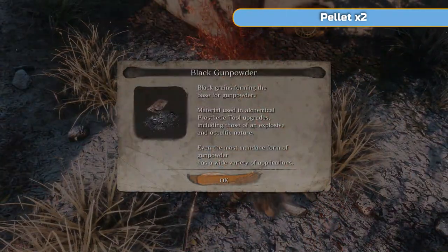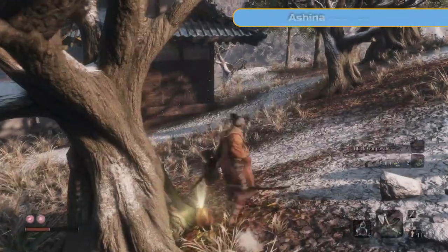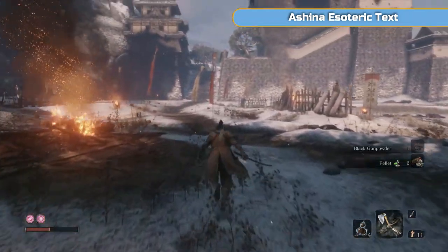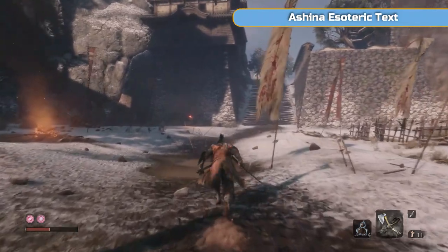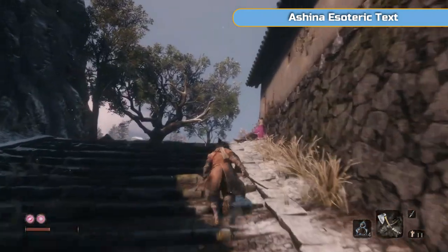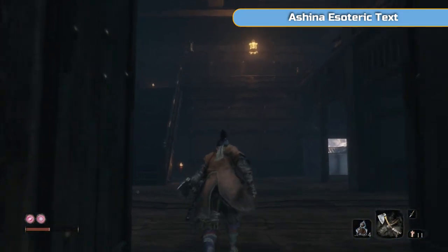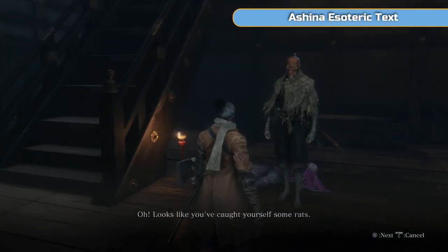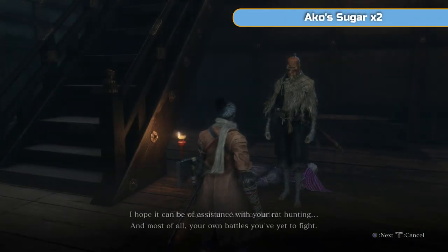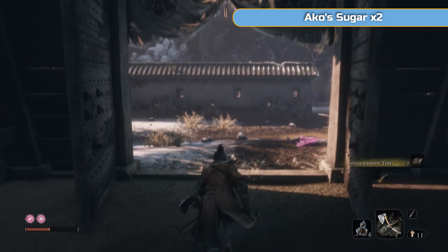There we go — that's what should have happened the first time. Take him down. You're going to get black gunpowder — I'm pretty sure that's going to drop for you — but there's pellets here as well. Then we just jump over this wall and head back to the guy and speak to him, tell him we've dealt with the rat, and he's going to give us the Ashina Esoteric Text, which is part of the skill tree. I'm going to run up here, put your sword away. Speak to him quickly — he'll give you the Ashina Esoteric Text. That's all we need to speak to him for now. We'll see him again later.